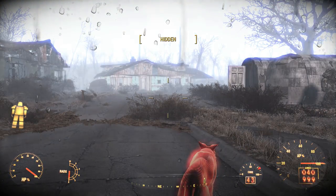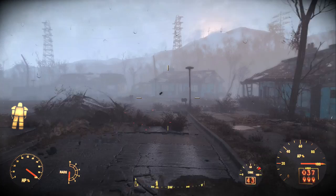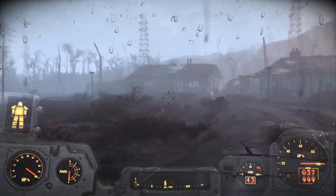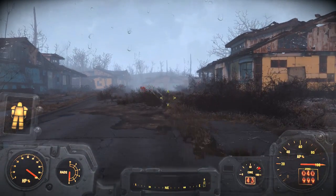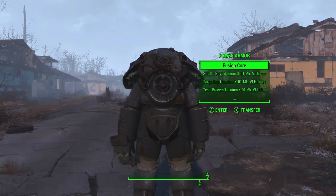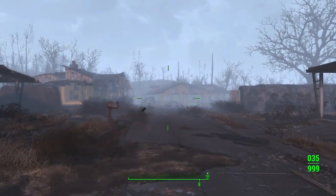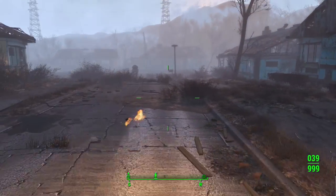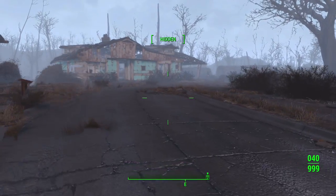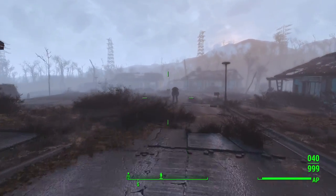One thing I will note about this glitch that I'm still looking into: even if you have the glitch on and you're permanently invisible, it doesn't necessarily mean you are actually invisible to enemies around you. There were times when I would be around a bunch of enemies and none of them would attack me. But then there were other times when all the enemies would attack me as if I wasn't invisible at all. If any of you know how to take full advantage of the invisibility glitch so you're never found by enemies, definitely let me know.